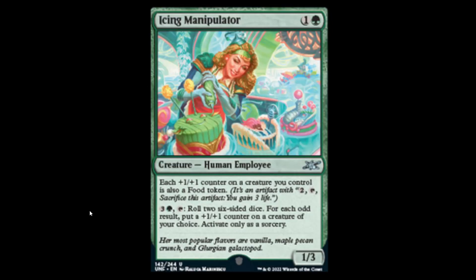Next we have Icing Manipulator — get it? Icing. Cake. Green and one for a 1/3. Each plus one, plus one counter on a creature you control is also a food token, so you can sacrifice it to gain three life. For green and three, tap: roll two six-sided dice — for each odd result, put a plus one, plus one counter on a creature of your choice. Activate only as a sorcery. Thank God this isn't legal.